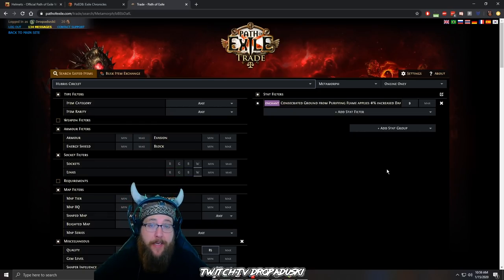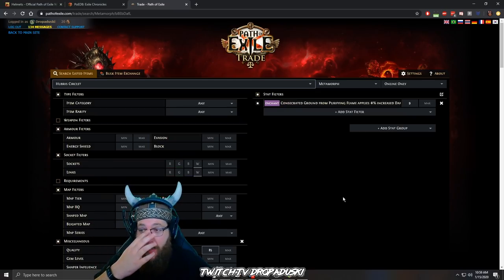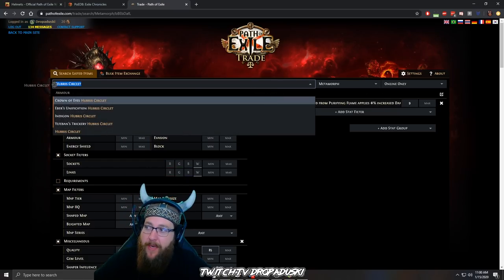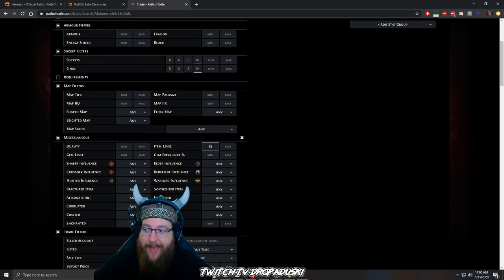If you're going to be crafting the enchant yourself, it's either going to be via enchanted fossils, or if you've already got a really godly crafted helmet you can run it through lab — but that's going to take running lab over and over again. If you're starting from scratch and have a couple of exalts, come over here in the stat filters, type in your enchant, type in the base that you want, and for helmets specifically item level 84 plus is always going to have the max level potential resistances.